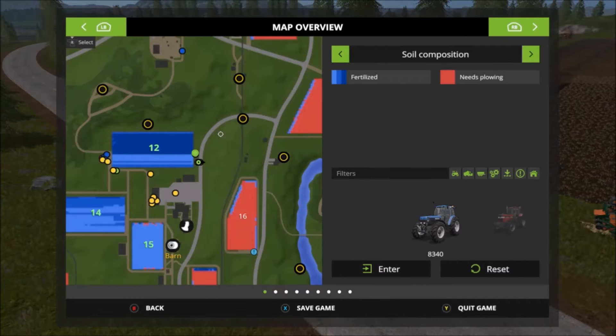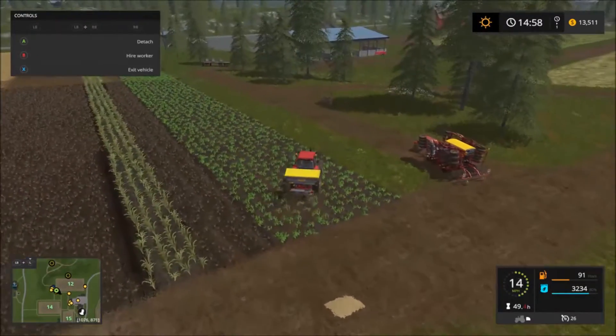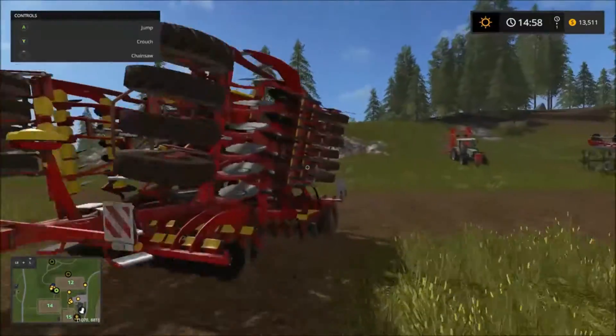You can see the two strips of the field that have got two stages of fertilization on them. Fast forwarded — we've got one stage of crop growth. We can fertilize again, but we're not going to.